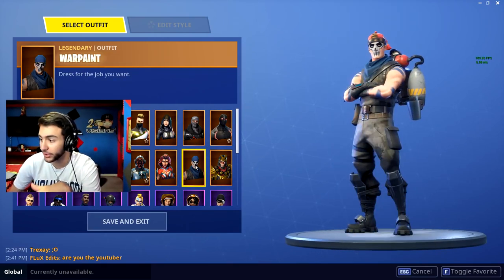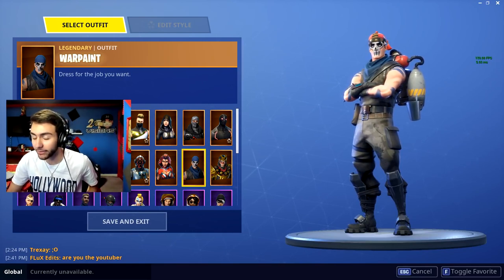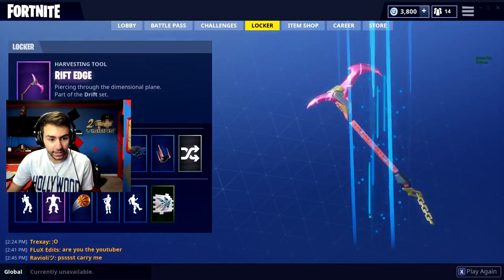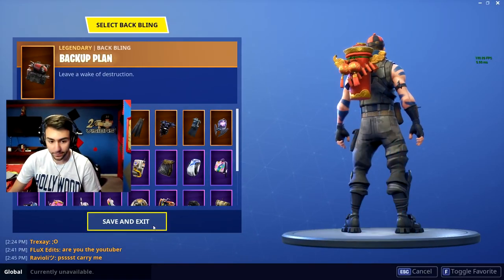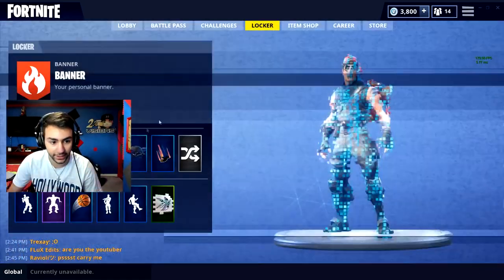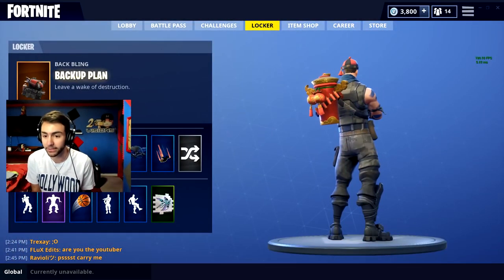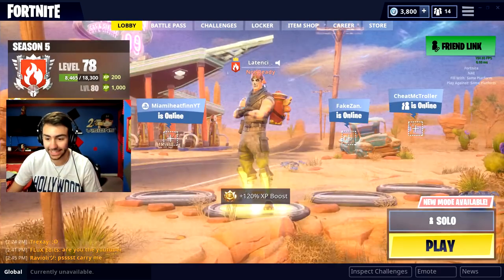So this skin is supposed to have a blue hat, but as you can see it's got some kind of red hat instead. Then he told me to use this back bling — this one here. Dude, this actually matches perfectly together. I don't even know how to describe this back bling, but it's sick as hell. Let's get into a game.